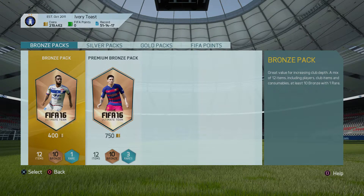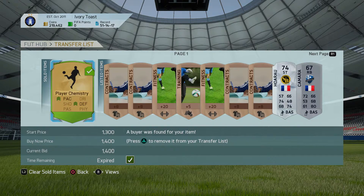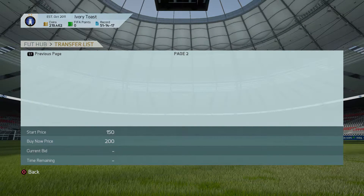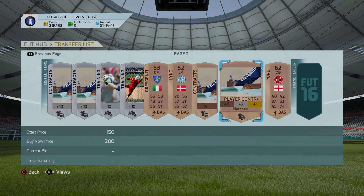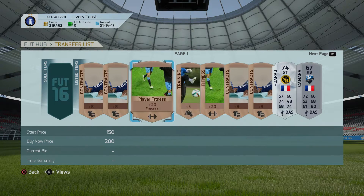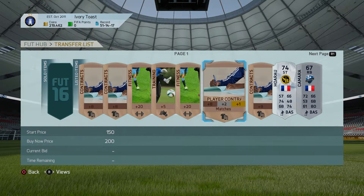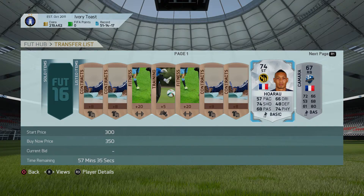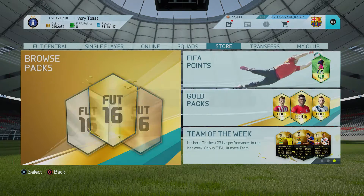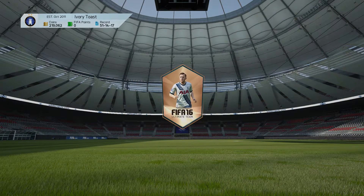So again, all you need is the bronze pack method — buy one and list up all the items. You'd be surprised what will sell on. We've sold something there — it's actually a fitness thing. Those players should sell on too. Just be patient, and at the end of the day you can always quick sell them. You're not guaranteed profit, but all you need is two of those items to sell on. You should get a healing or fitness item — squat fitness — you're in the money because they do sell on for quite a bit. Really, really simple: 400 coins and you just wait and see what happens.